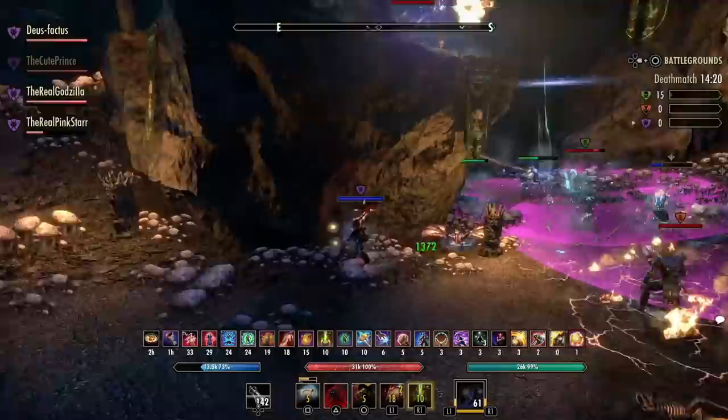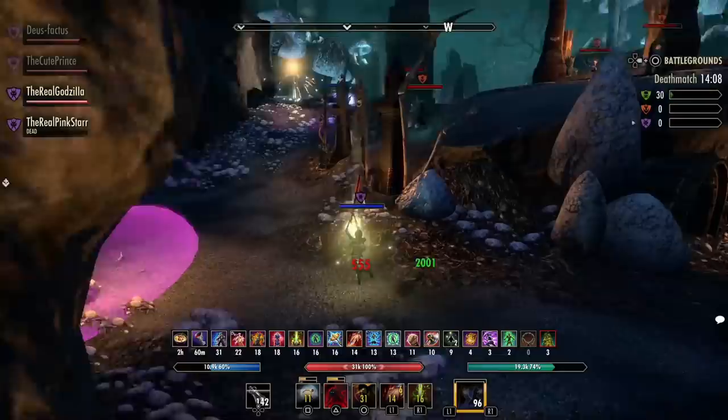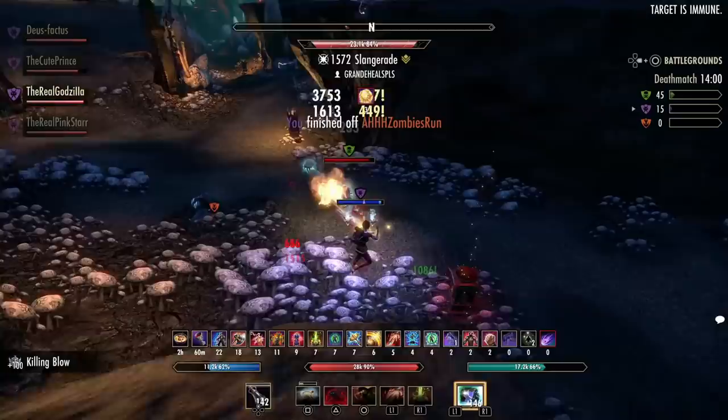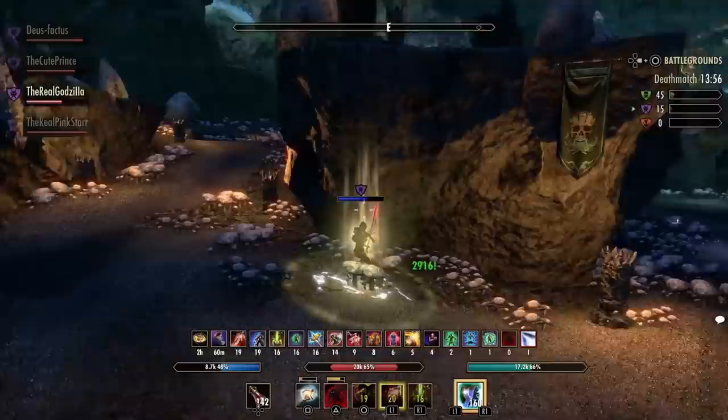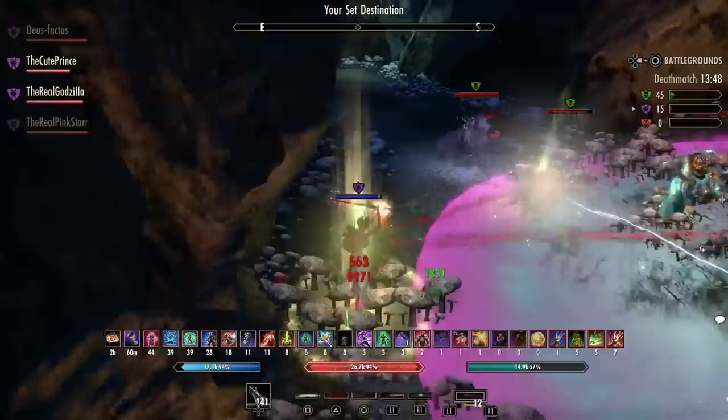In order to do this, we also have to talk about some honorable mentions of other sets that aren't necessarily top 5 and didn't make the cut. So the two terminology things I want you to understand are what a front bar and a back bar are. This is very fundamental to how you actually make builds and theorycraft. A front bar is basically where your damaging skills are — that's what it is.